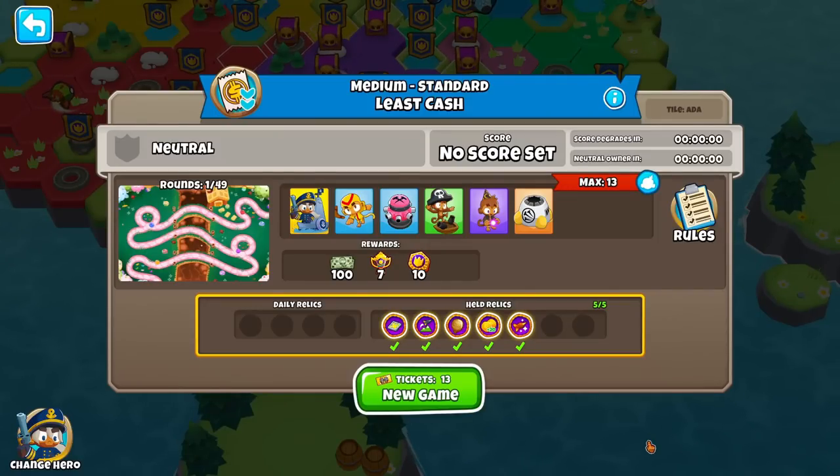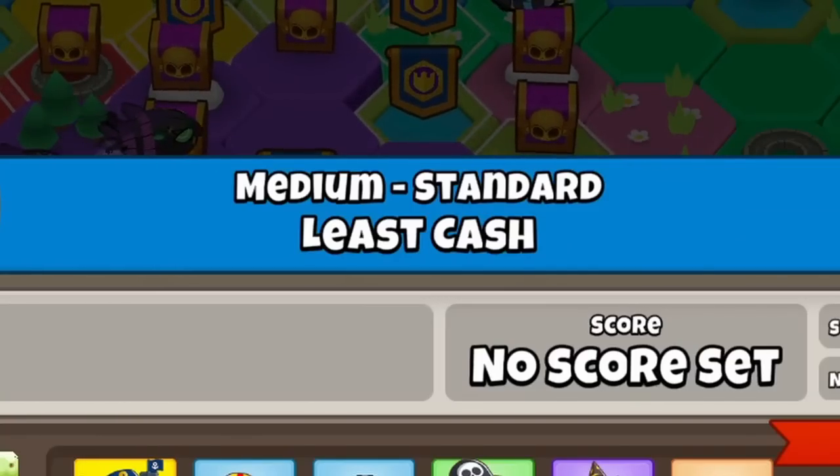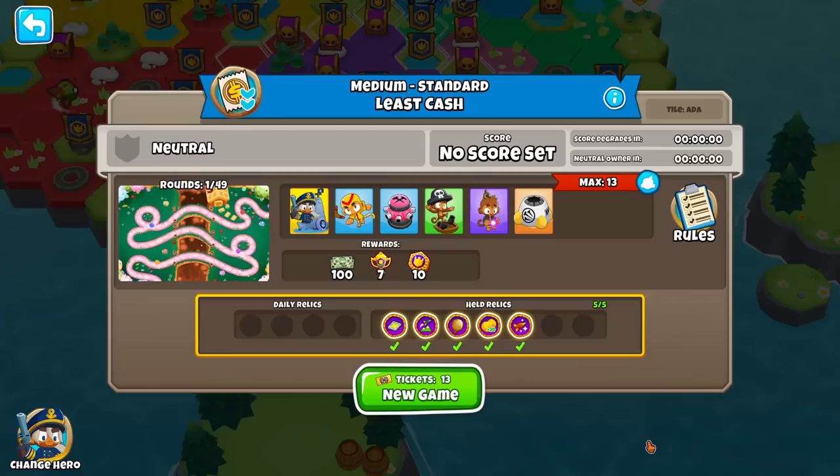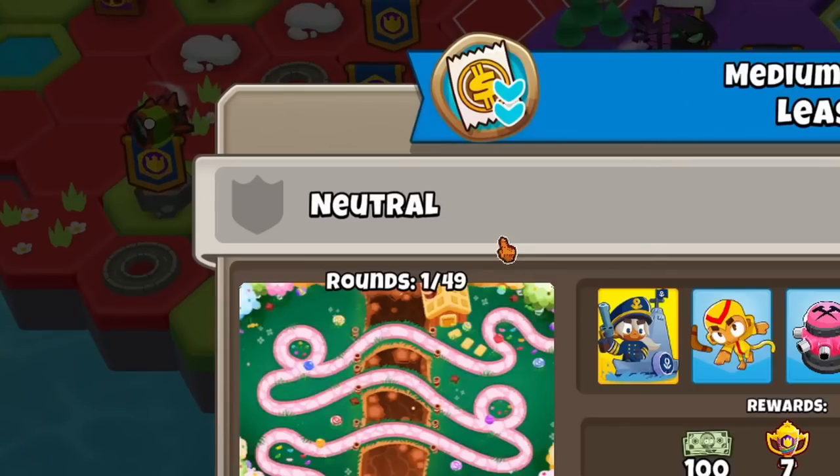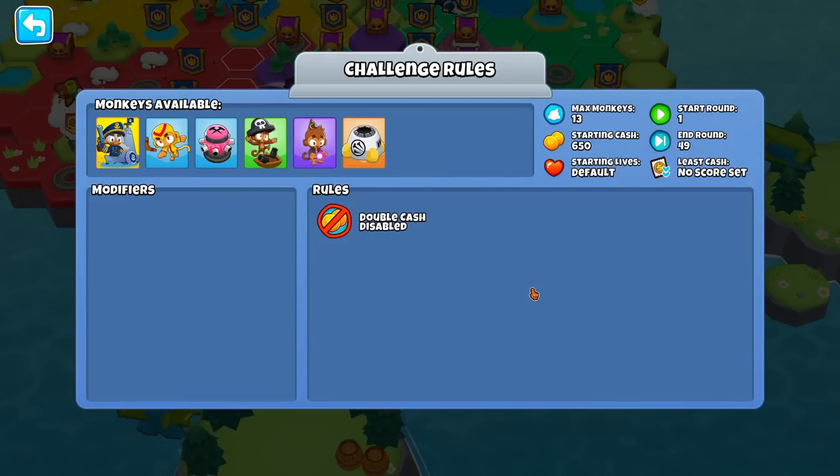When you click a tile, you'll get a challenge, just like the challenge browser. At the top we can see it's a medium challenge, and it's a least cash challenge — our goal is to take this tile with the least amount of cash. Since the tile is green, it wasn't taken by any team, so we know it's a neutral tile. Most challenges are going to have around six to seven towers, and sometimes there's no hero, or you can choose your hero, but for this one the hero is chosen for you.